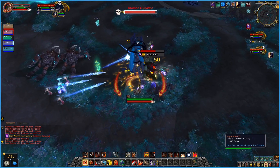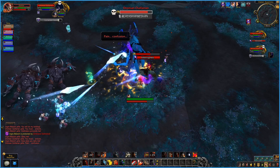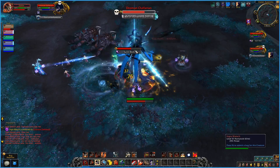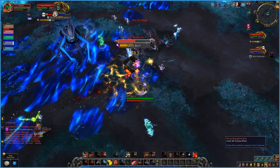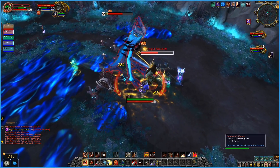The tank needs to make sure to never have the add facing the group, as it does Enchanted Pollen, which is a frontal cone that disorients anyone it hits. Stop attacking Malok after he casts Embrace Darkness on himself — it does increased damage back to the attacker. Everyone needs to dodge the swirlies that shoot from the add, and make sure to interrupt Malok to get him away from the swirlies so you can get some damage on him while the add is channeling.